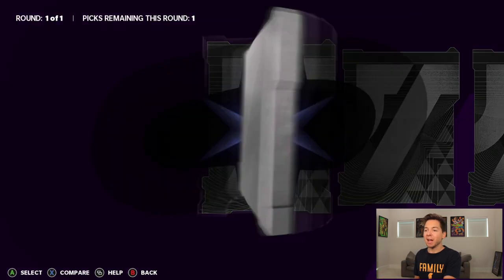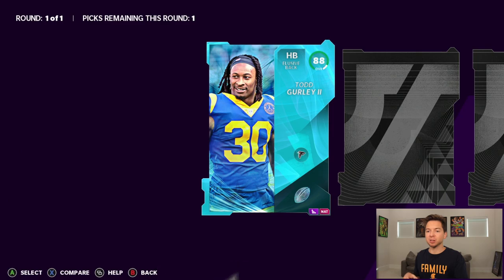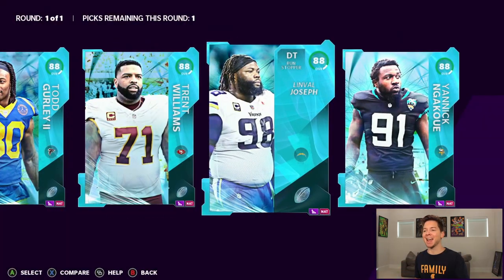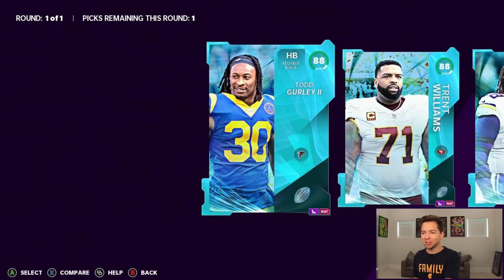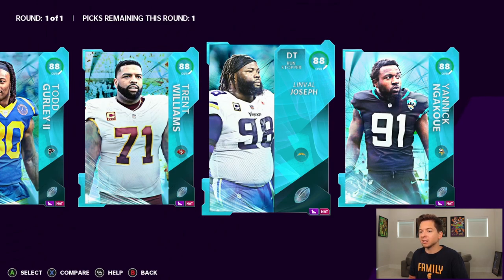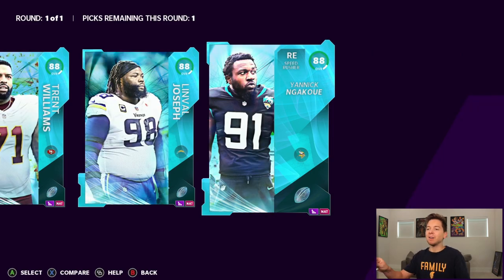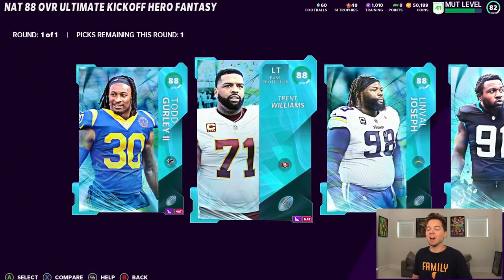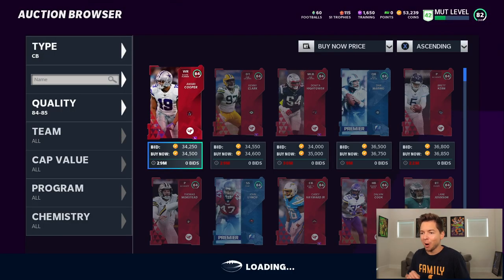We have these two tokens right here. Make sure you guys get these whether it's from the solos or from house rules. Get two tokens because you get to choose from an 88 overall player. As much as I love Todd Gurley — and we had him in last year's No Money Spent — when it comes to these things, you really shouldn't go with the running back. We have Big Chet Williams who would be a massive upgrade, Limbo Joseph is solid especially in stopping the run, and we also have Engawk Way, but he doesn't really fit my scheme. I think it's an easy one: we are going Trent Williams.